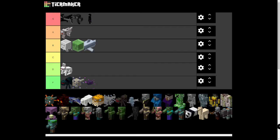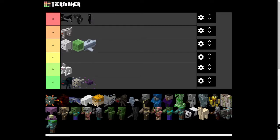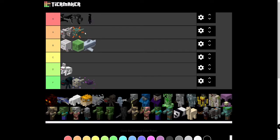Guardians — usually they're pretty annoying and I would put them in F, but you can make a Guardian Farm out of the Sea Temple, and that gives you unlimited XP, Prismarine, and all that stuff. But then again, you don't really need that stuff that often. I'm thinking A tier. If they dropped anything more useful, they would be S tier, but they're also good for XP, so I'm still thinking A tier.